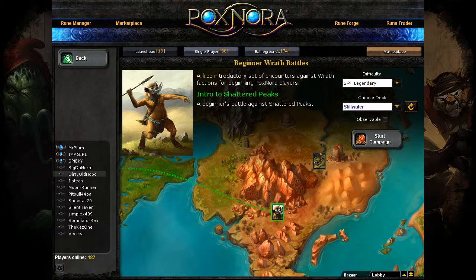Hello, and welcome back to another episode of Poxdora. When we last left off, I had just shown off half of the Forsaken Wastes deck that you start with. Now I'm going to do the Forglar Swamp against Shattered Peaks, so this ought to be fun. It should be able to show what I don't have in the Shattered Peaks deck, so additionally fun.